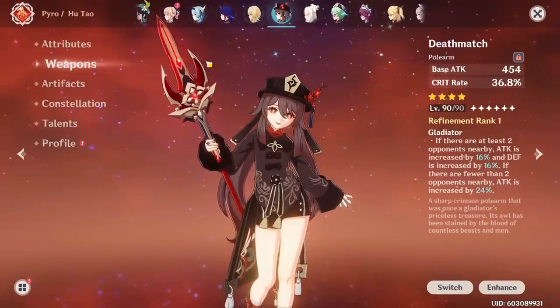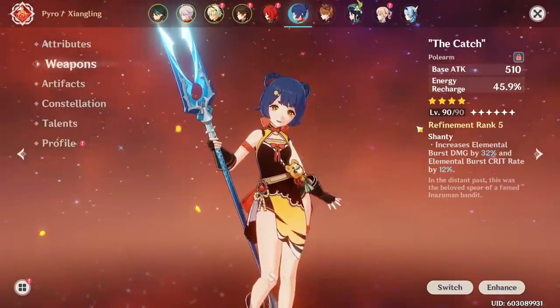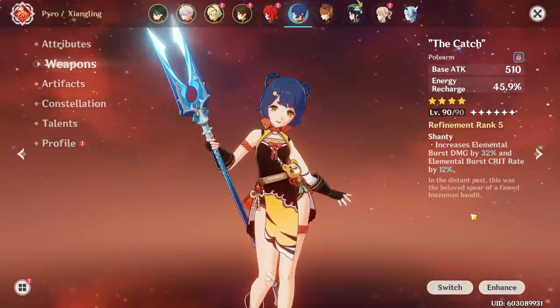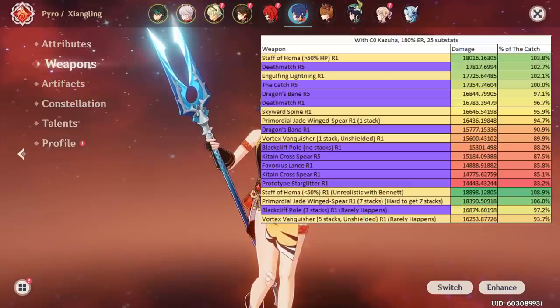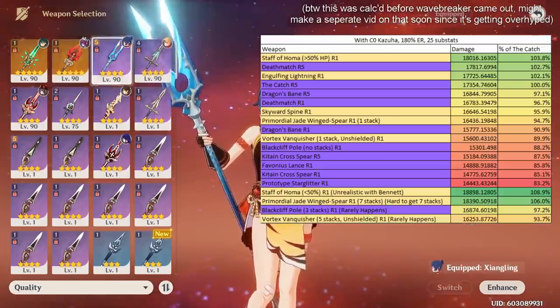This is an extreme example, though — I tried to warn you about that, since Hu Tao gets a lot of value from Staff of Homa. Let's look at a counter-example: someone like Xiangling, who doesn't actually need a 5-star weapon nearly as much. The difference between Staff of Homa at over 50% HP — because you're running Xiangling with Bennett so it's not realistic to keep her low HP — is very, very close to The Catch R5, which is a free-to-play 4-star weapon that literally anyone can get.